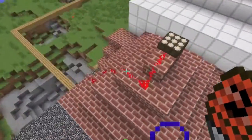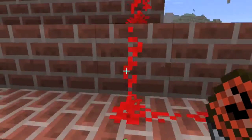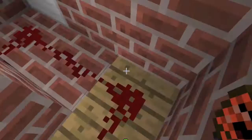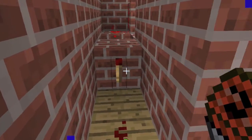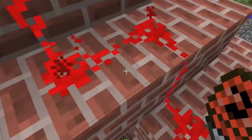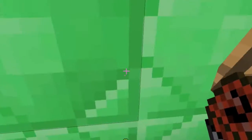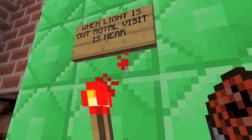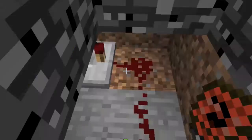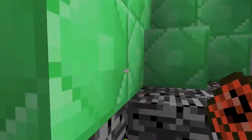On top there's a daylight sensor. It gives the opposite signal - so if it's day it gives out power, but you don't want it to be light. This redstone torch shows whether it's day or night, and if the royal visit is near, that goes on.